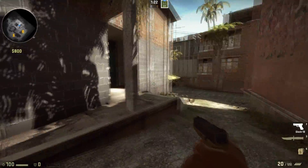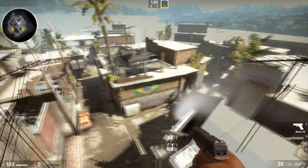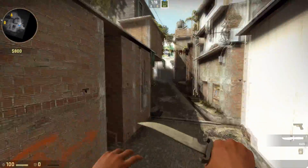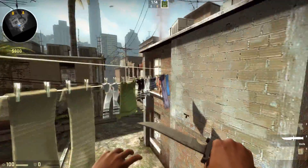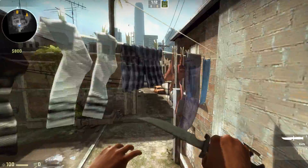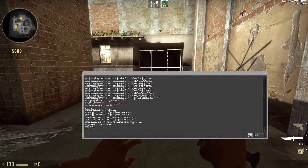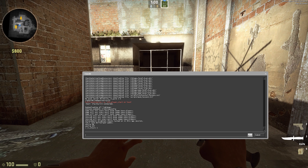Right now I'm on Favela — it's available in Operation Phoenix, pretty cool. Anyway, let's go straight to it. First you open up your console, then you type in sv_cheats 1.